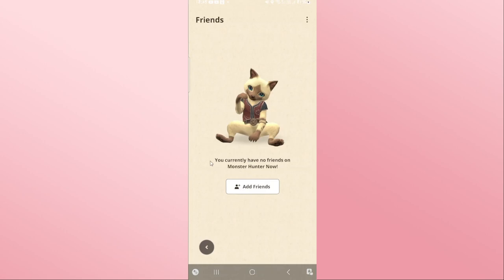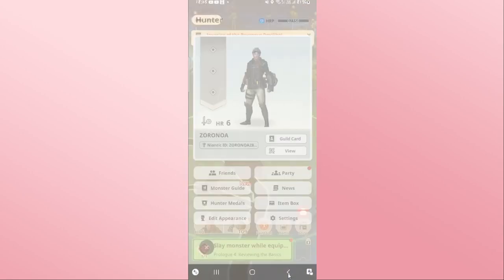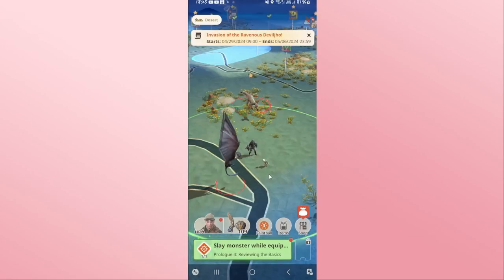This person will be added onto your account right away and you will be able to find them within the Friends screen. You can then join a party and start hunting monsters together with this friend. And there you have it — that is how easy it is